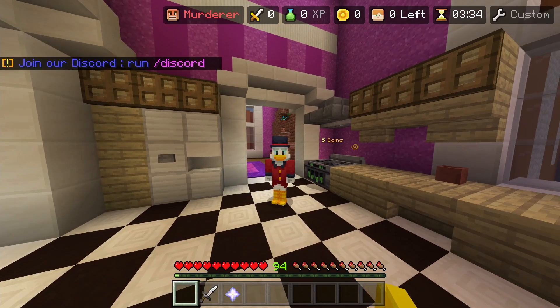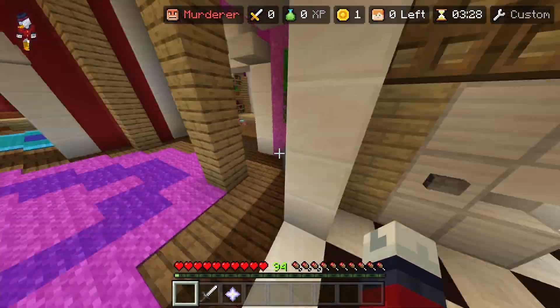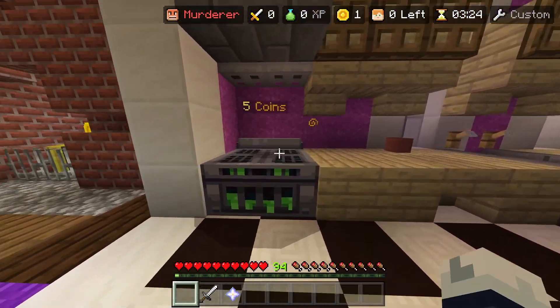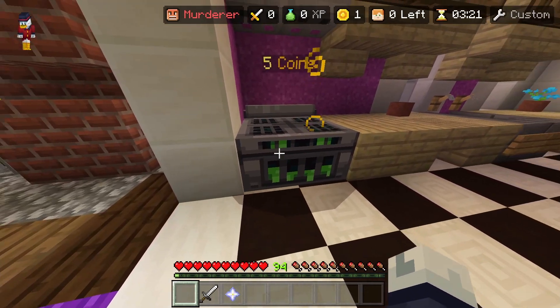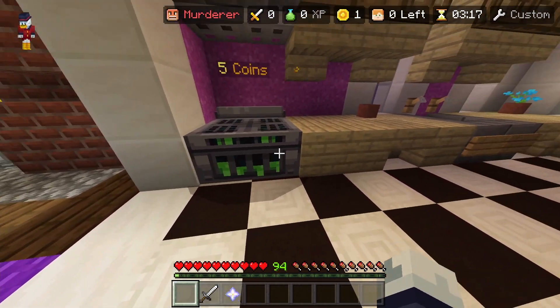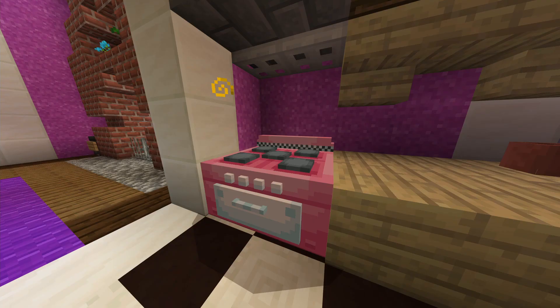So the first secret I want to talk to you guys about are map changes. Basically, if you've played Murder Mystery maps, you know they look decorative and fun with all these 3D models and everything. But they're not always the same. For example, this oven right here — as you can see, it's an actual oven, a gray one with green dripping from it. But sometimes when you queue into Murder Mystery games, it looks like this — a pink oven, which is kind of interesting.